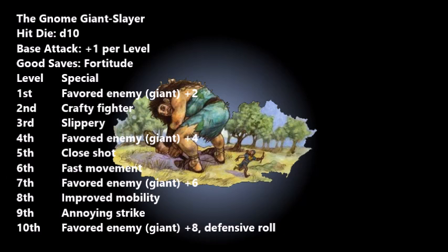At level nine you gain Annoying Strike: whenever a Gnome Giant Slayer damages a giant in melee, that giant is shaken for one round with no saving throw. It's a pretty good feature — if you're being attacked by a knee-high creature dashing between your ankles and slashing at them, you'd probably be a bit scared too. It's a nice debuff on an attack, but it would be nicer at lower levels where it'd be more impactful, since giants already have such huge attack bonuses that your dodge bonuses are already struggling to keep up.